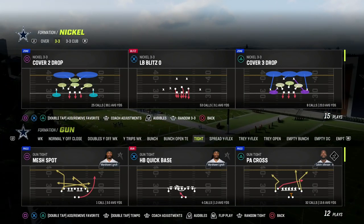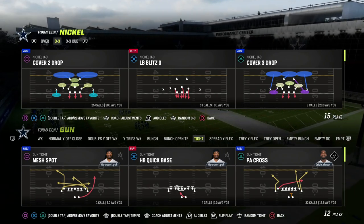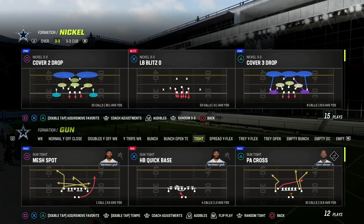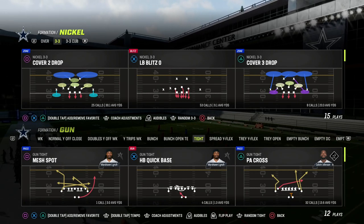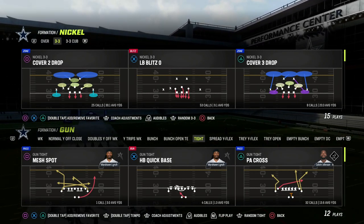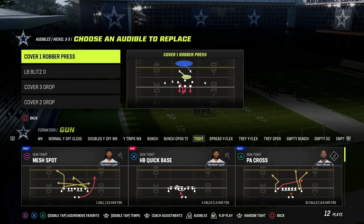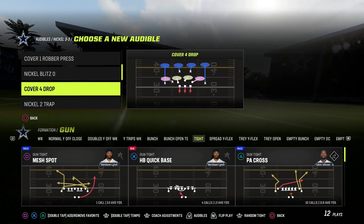In this video, I'm going to show you one of the best counters to the double loop blitz in Madden 23. We're going to be taking a look at the gun-tight formation in the Washington offensive playbook. This can also be found in the Detroit offensive playbook as well. If you want to get my entire gun-tight offensive e-book, make sure you join the Patreon — I'm going to put a link to that down in the description below.